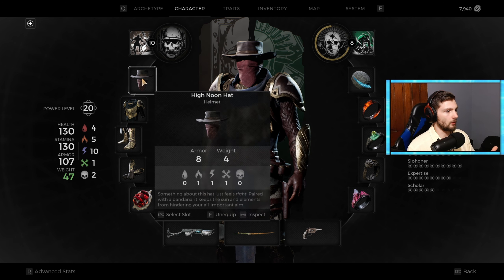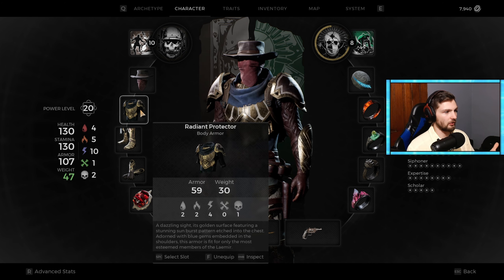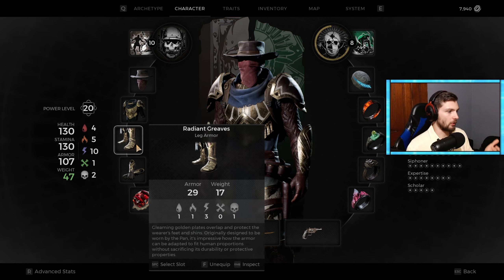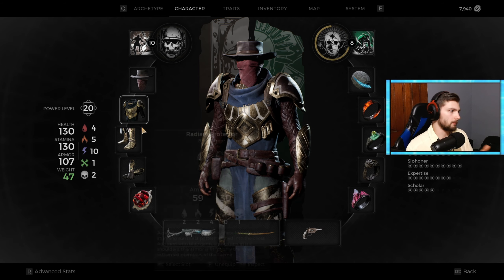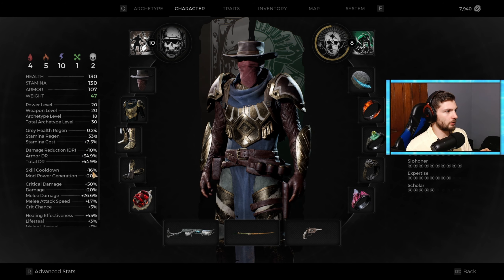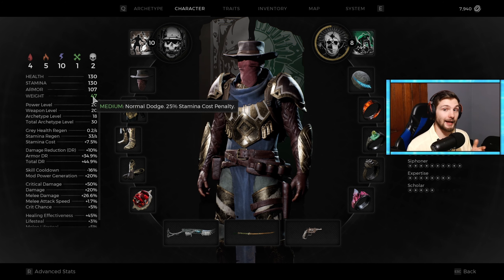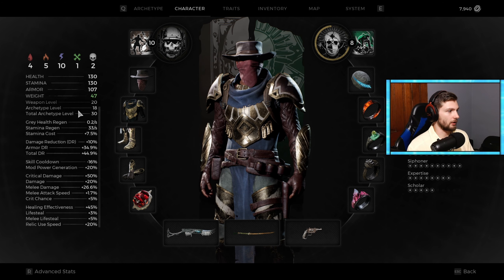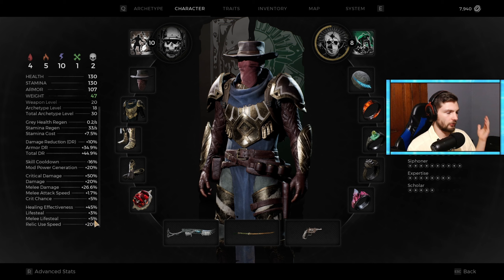Now after that we're going to have armor. Armor's not really that important as far as this video goes because it's basically for resistances and looks. Do you want to look good? Do you want a certain type of resistance? Say you're facing the root — they do bleed — maybe you want armor with really good resistance to bleed. Weight is important though, because you don't want to be too heavy so that you can roll. You can go into your advanced stats and check exactly how much your weight is. Right now I'm medium, normal dodge. You can check that as well as all your other stats too.